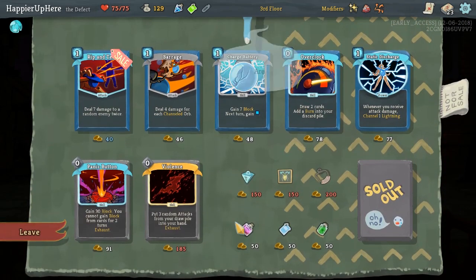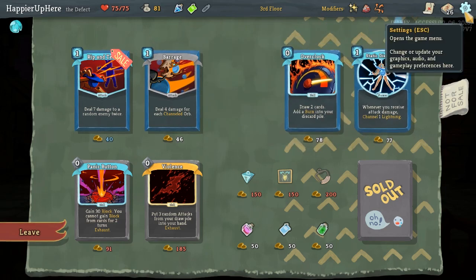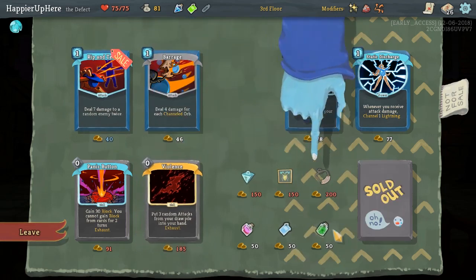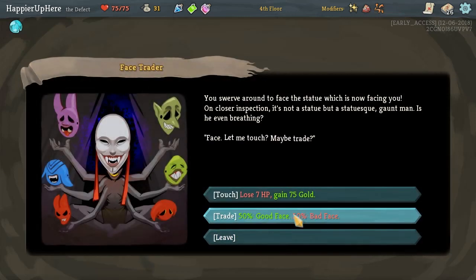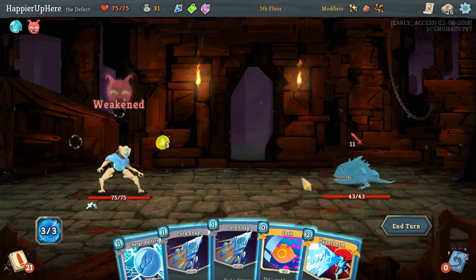If I maybe went for the question marks, our first shop would have been here and we would have gotten the Preserved Insect for sure, but it's fine — can't always get everything. I think I want to stack up on defensive cards, so I'll take Charge Battery. Adding burns to our discard pile given that our discard pile is probably going to be really large shouldn't be an issue. I'll get a weakness potion to perfect one of the elites. We've got Gremlin Visage — start each combat with one Weak; that's not great, but if we're going for a power build anyway it should be fine.